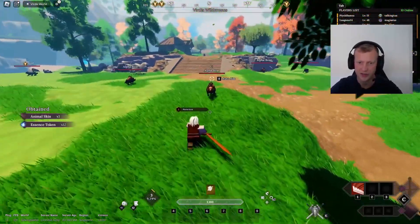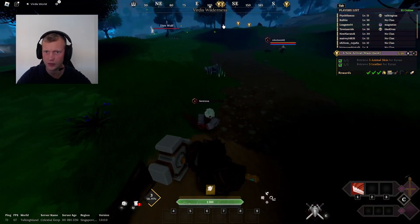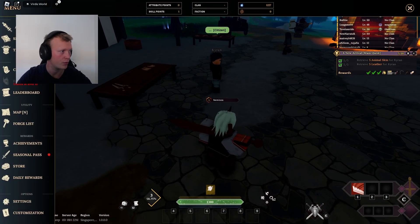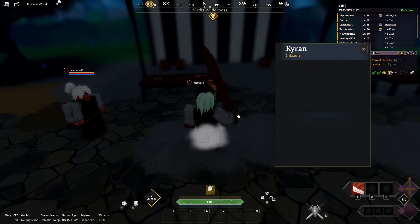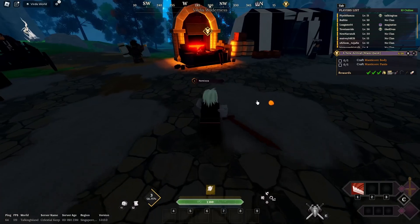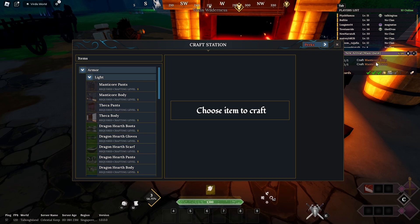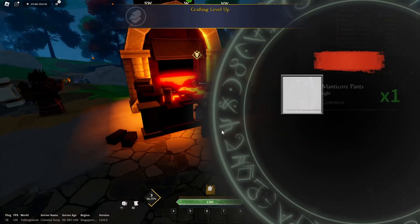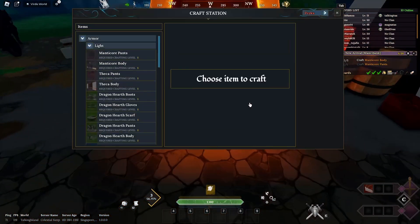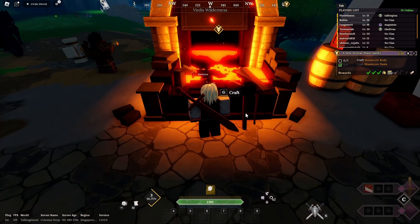Constitution could also work but I'm not going for tank - if you want to be a tank you gotta max your points on constitution. We finished the quest, killed a lot of animals and got the animal skins. I'm thinking I'll remove my camera since it's in the way. Now we gotta craft some gear - armor light, the manticore body and pants.